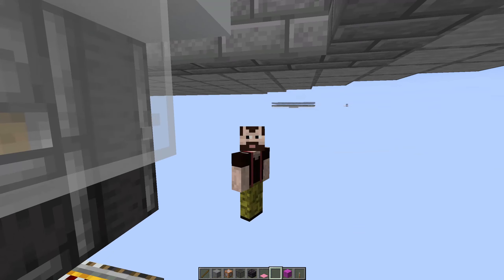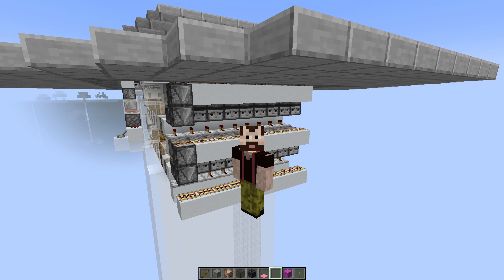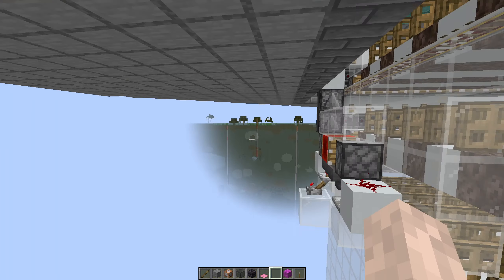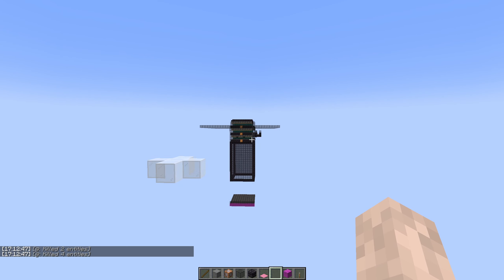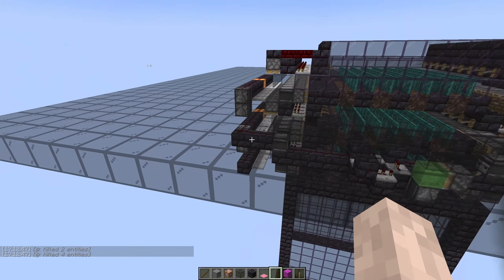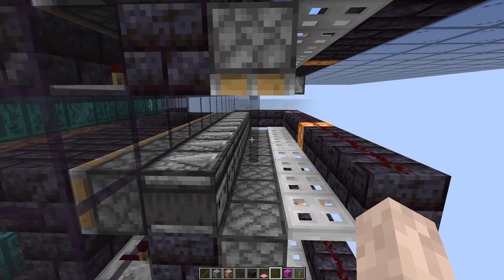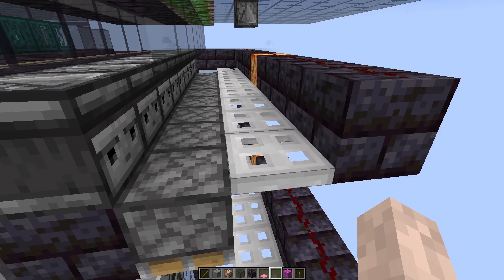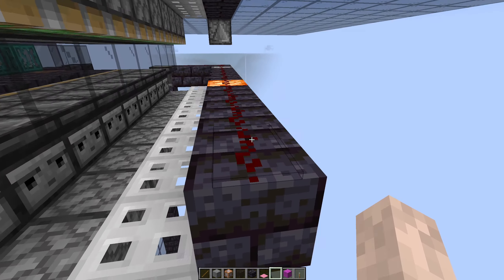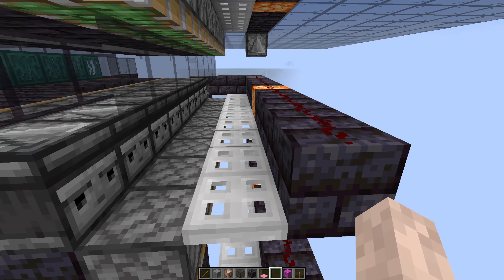That means the whole idea behind my designing this witch farm is false. I was thinking that in ill mango's witch farm design, the observers at foot level would prevent pack spawns - and I didn't actually test this. This is the first time I tested it. That's how I design things: design first, then try to justify that the idea was sound. It isn't. Observers don't prevent pack spawns. These observers don't matter at all.